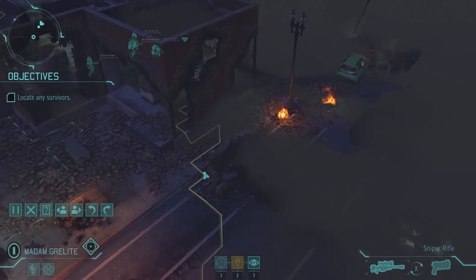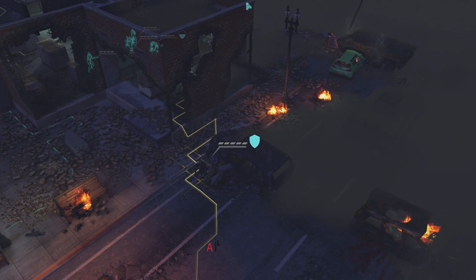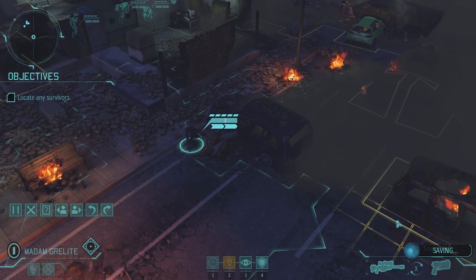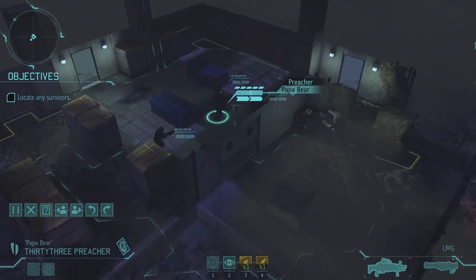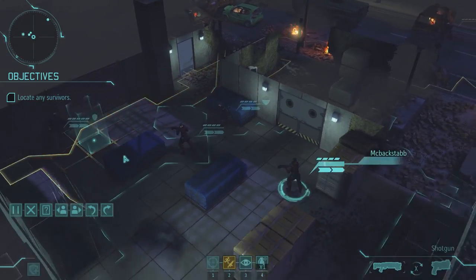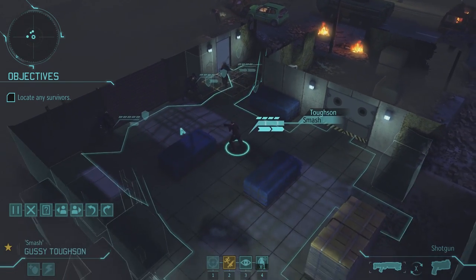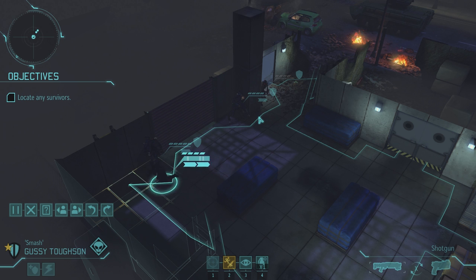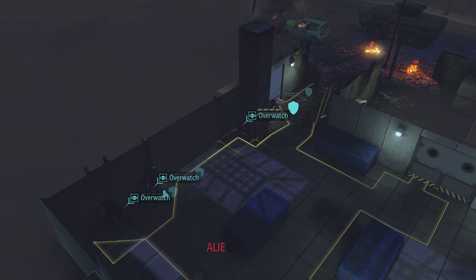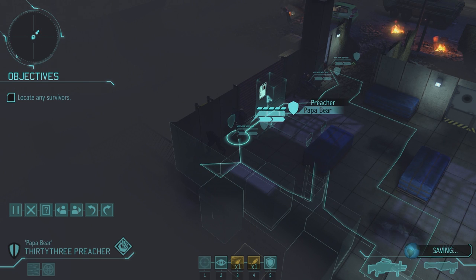I'm thinking maybe we bring her out here. If we can get an angle towards the area they're going to populate — up in here — let's bring Grellite over to here. That gives her eyes on that whole central area. We'll put Preacher on the door, Jackson on the door, Backstabber over at this door, and Tufson over here. Since we have running gun on two people we can cover a lot of ground. We also have bullet swarm on Preacher.